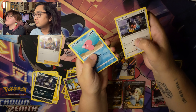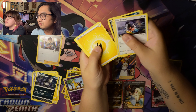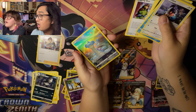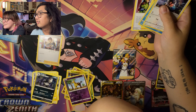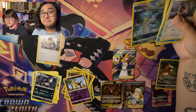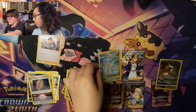I have Chatot, Luvdisc, Thwackey, Rockruff, Exeggutor, Togekiss, Finizen, Girafarig, Digging Duo — Galarian Gallery Lapras! That's so cute, there's like a scene on the back. That's such a pretty card. And a Sky Seal Stone — that's a crazy looking holo. Four points.